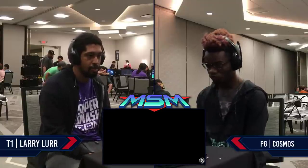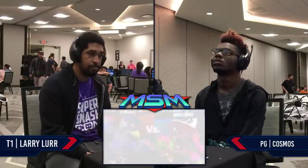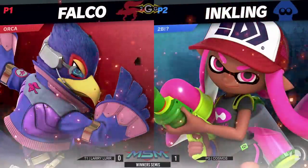Immediately going over to Town and City for that second game. It was not going too bad for Larry, but near the end Cosmos was able to just kind of run away with it and get that damage. Falco and Inkling once again. Which color did Cosmos go with this time? It's going to be the hat this time — the pink one. The EDM hat.